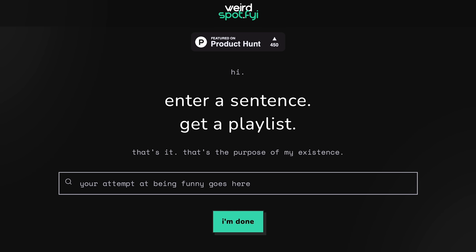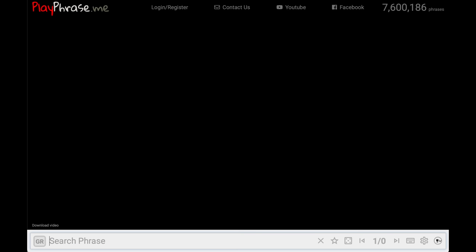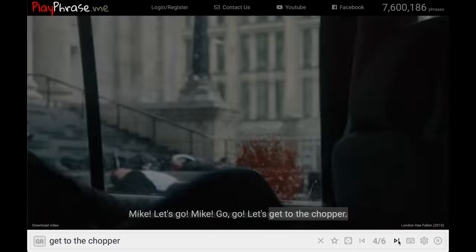Instead of having a Spotify playlist speak for you, have the movies do it with Playphrase. It has over 7.6 million phrases, so type in what you're looking for and — 'Get to the chopper!' Oh, I will, Arnold.